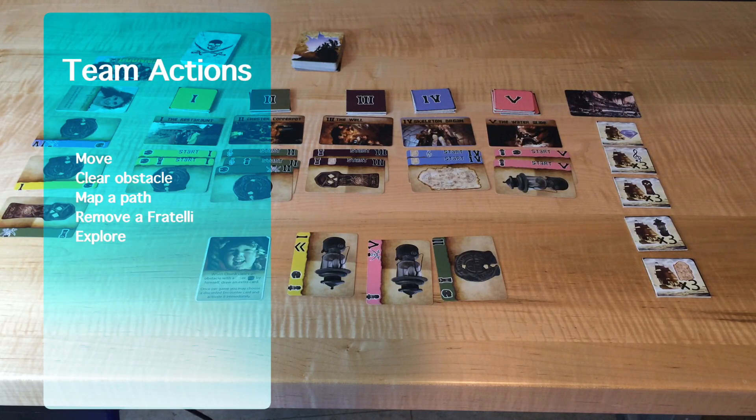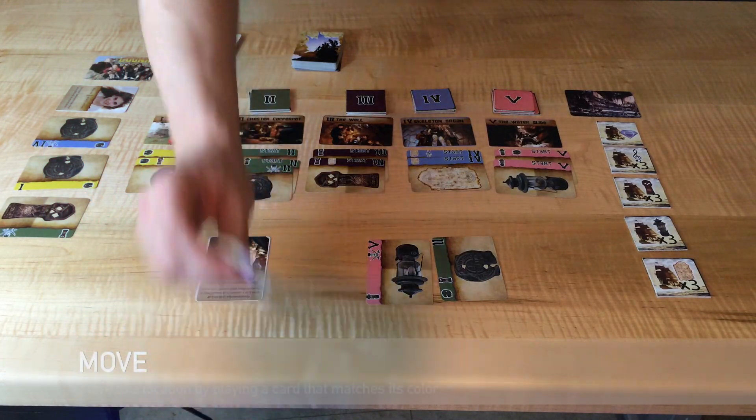Each turn you may take up to four actions. Those actions are move, clear an obstacle, remove a Fratelli, map a path, or explore.